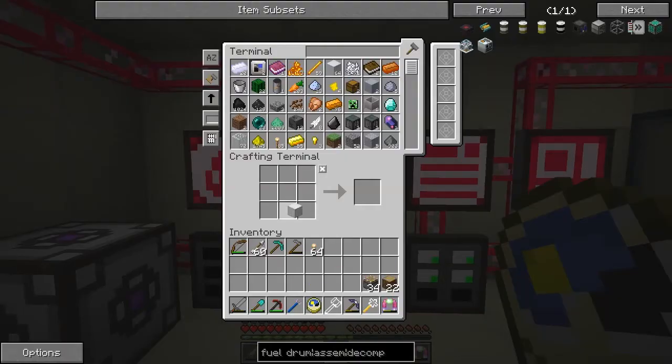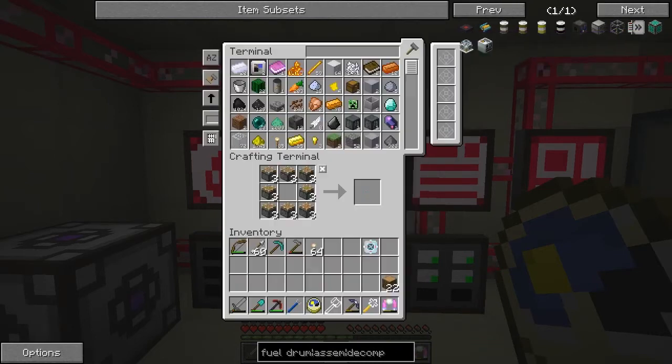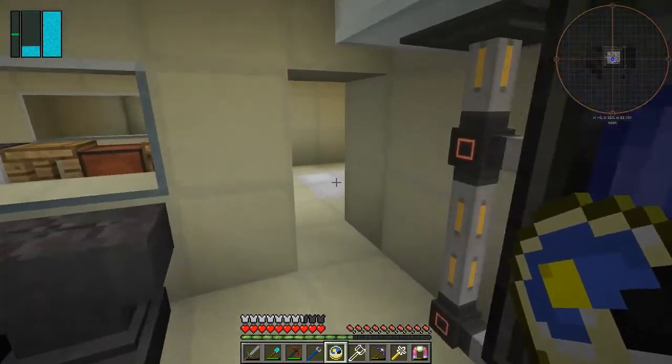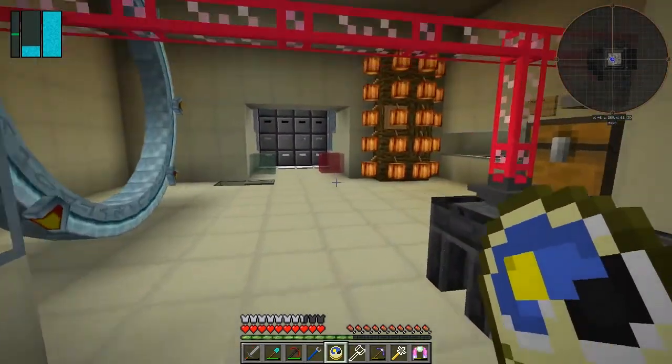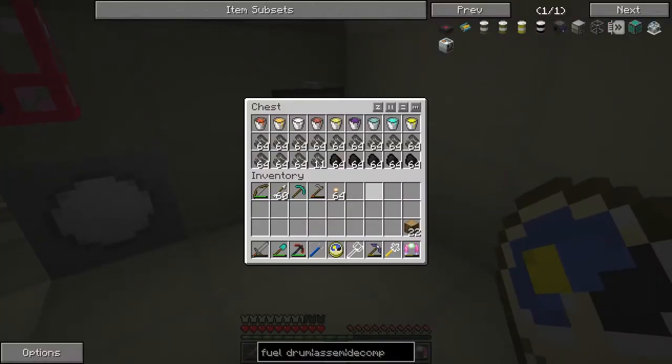So we need a block of iron surrounded by pistons - that gives us the atomic manipulator. Put those two in there. So that's basically the recipe for the chemical decomposer. I haven't got any iron bars though - let's put it this way, I've got plenty of iron but I haven't got any iron bars. Let's get some iron going again.